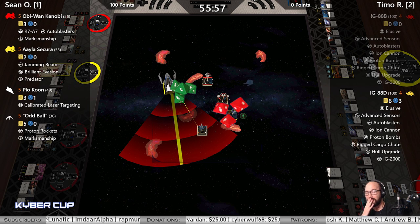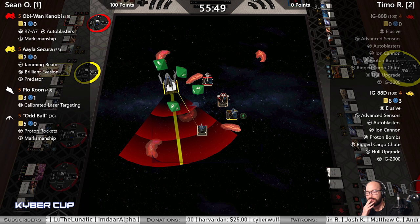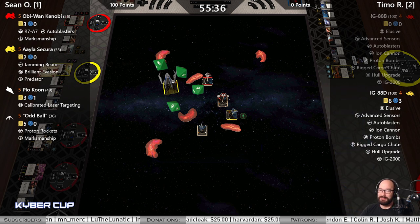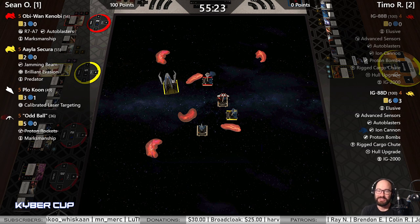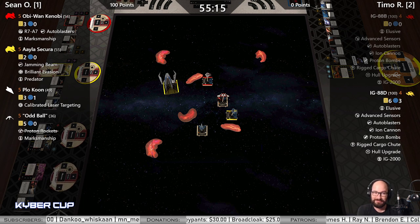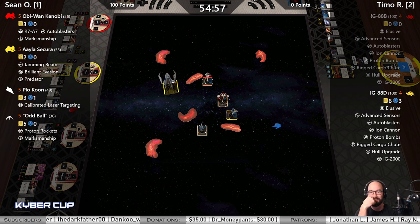That is awful. Here's the IG shot — blank, blank, crit. Big Orange says "Yep, we are playing a dice game." That was a bad position, but those dice didn't help. And the double tap is gone — that's right. With IG-88B, you are a single-shot IG now.